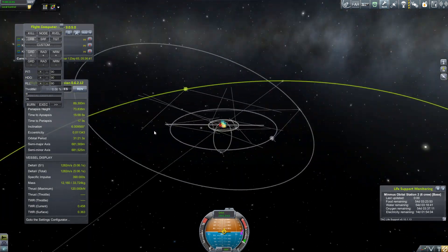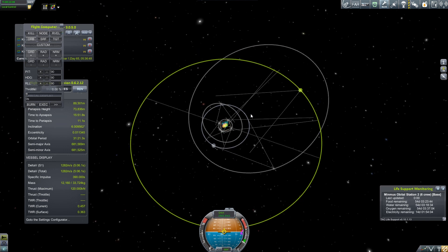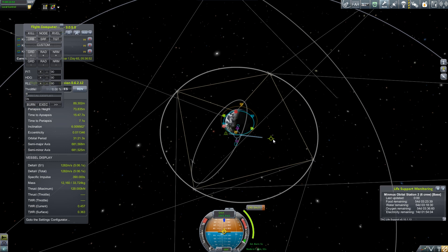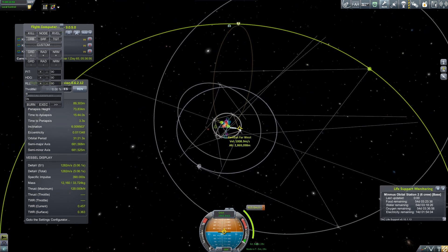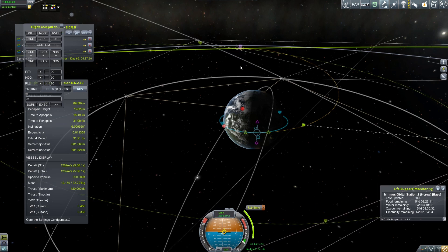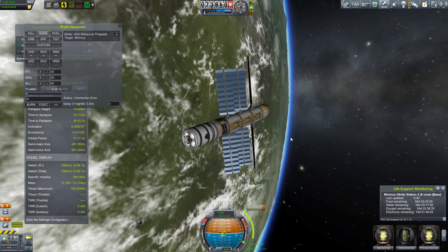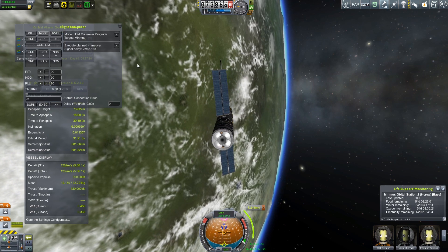We are going to set up a node for Minmus, which is way over there. We'll put it right about there — that's decent. We'll push this out until we can hit Minmus. There we go — that is basically a direct hit, but we don't want a direct hit, we want an orbit. An orbit will be better for the survivability of this crew. We have a nice 50-kilometer orbit around Minmus planned out, so we're going to hit the node button and execute. That will happen in 2 minutes, 45 seconds.